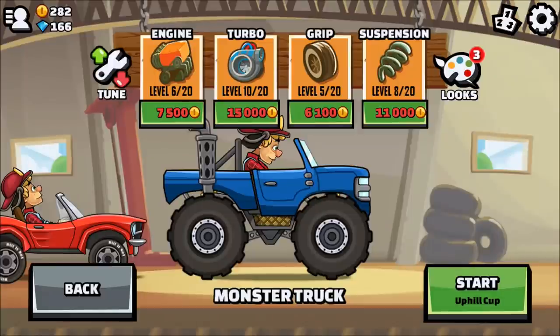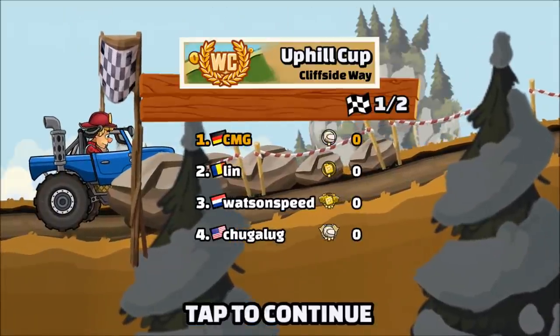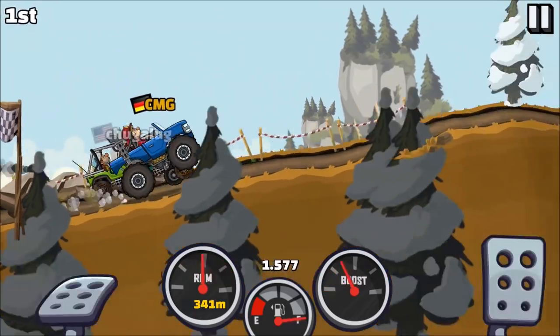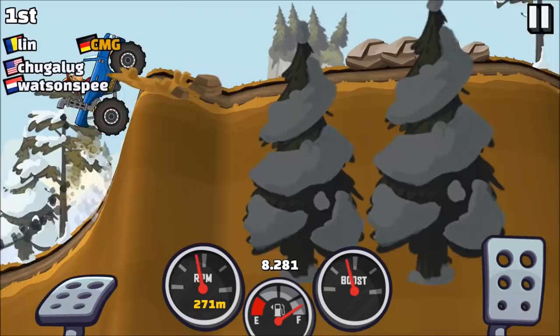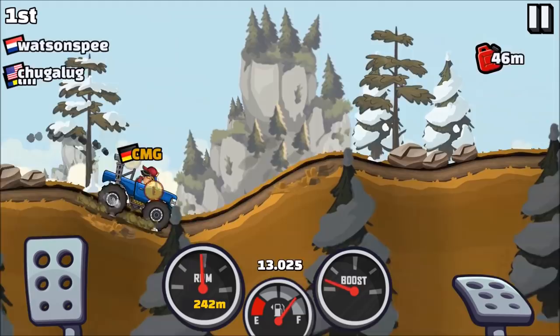Turbo is very important because you always want to accelerate really fast — you're bumping around, jumping and flying, and that slows you down. That's why it's very important to accelerate fast rather than have more max speed, because there won't be many opportunities where you're always at max speed. So let's go into the Uphill Cup, which is definitely one of the more skillful ones. It starts slow and we made it!